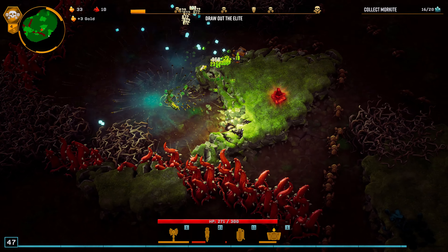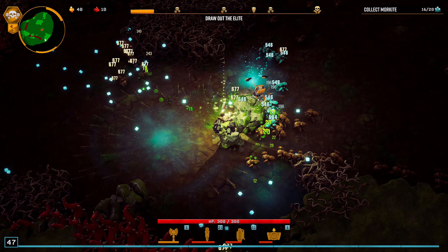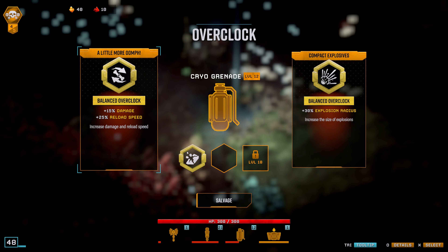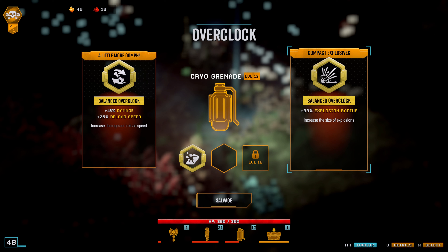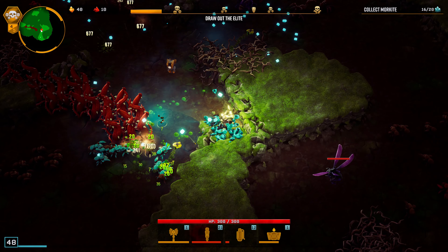Now we are getting both nitra and gold while mining — that's really good. Both increase our damage because the nitra rank increases our crit chance. Let's go for the explosion radius on the cryo grenade. Even though the cryo grenade can put out a lot of damage, I'm using it mainly for CC now, so having more radius just makes sense.